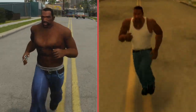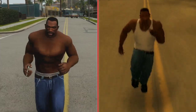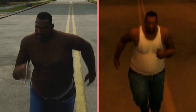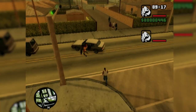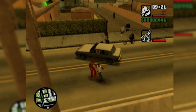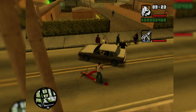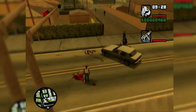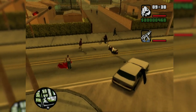CJ no longer has a unique walk animation for when he's either skinny or super buff, something which was noticeable in every other prior version before the mobile port. Another fan favorite from the PS2 and Xbox era that didn't make the cut was the couch co-op Run Around LS mode. This allowed two players, as the title suggests, to run around Los Santos causing as much havoc as they desired. Sadly, this is no more.